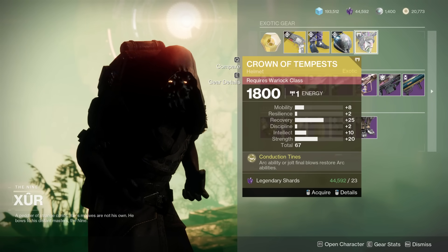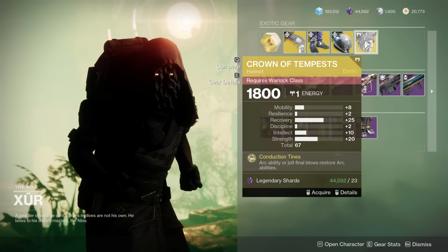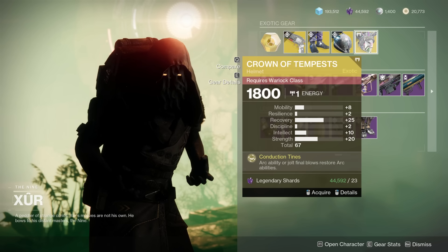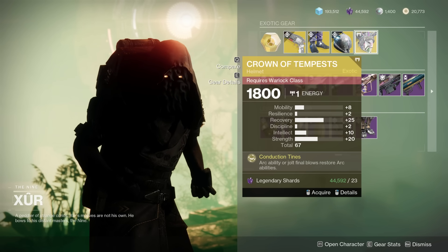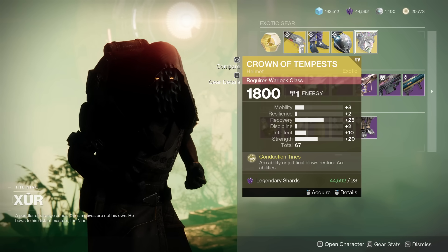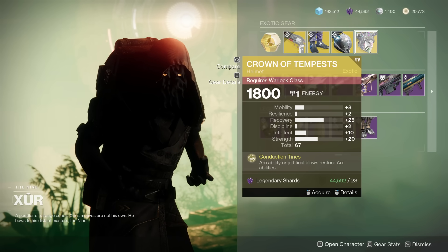Then we have a very, very good Crown of Tempest. Xur sold one one time that was absolutely incredible. A huge recovery is awesome for Warlocks — they want 100 recovery — though there's too much strength in my opinion. 67 overall is good. You want more resilience because this is very good in PvE as well, and you want more discipline. It's pretty good; you really want the recovery, but overall, only buy it if you don't already have a better one.